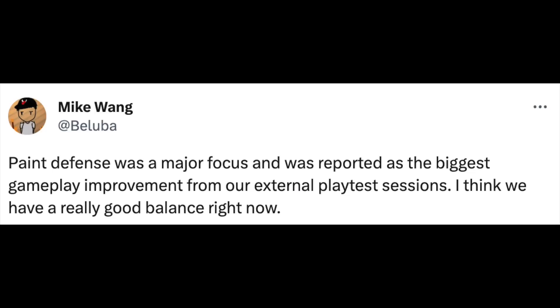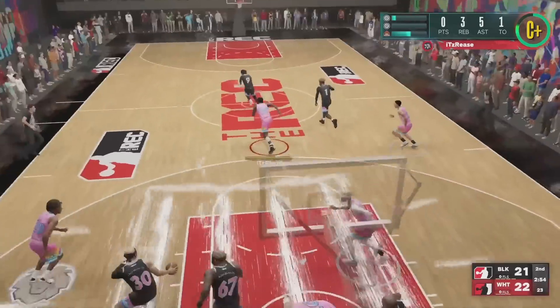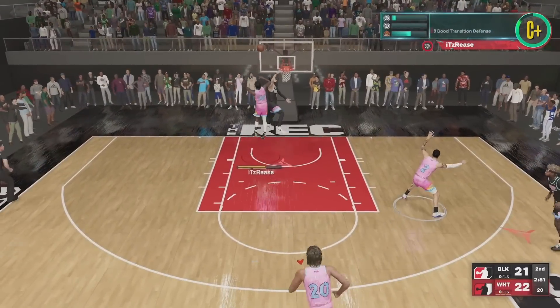Paint defense was a major focus and was reported as the biggest gameplay improvement from external playtest sessions. People make 6'9" builds in the park and use them to get to the rim and I can't stop them with my 6'10" center — so it's very obvious paint defense is a problem. If it's still a problem by community standards after launch, please add a patch to strengthen the defense, because we don't need another year of this.